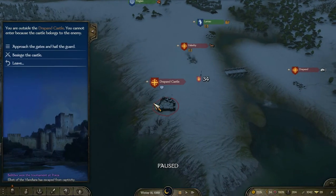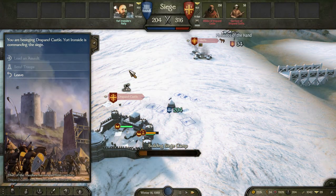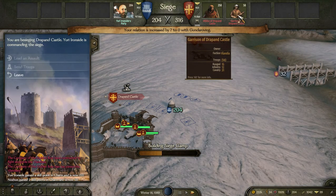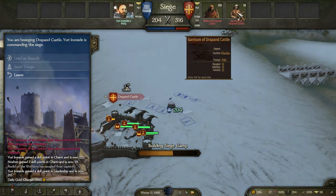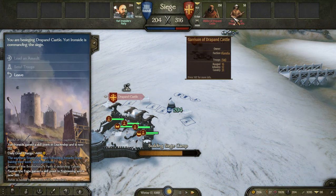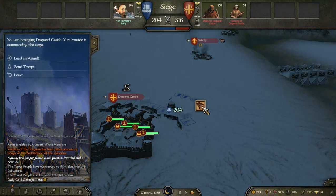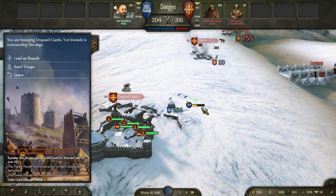It looks like we're just bounced from one siege straight into the next. Drapin Castle doesn't have too much in the way of defenders — 316 total, 258 of them are militia, which obviously for us is a good thing. I'm not too sure what infantry makes up the remaining 58, but I don't really care. I don't think there's 58 of any one troop type that can pose that much of a threat to us. What we can do if we want to be sneaky and also grind up our engineering— oh, there is an army coming in: 755.